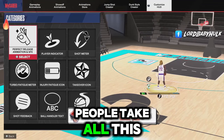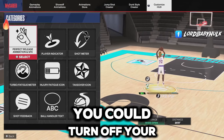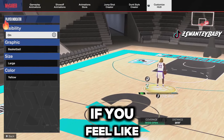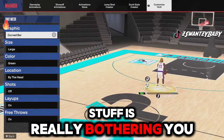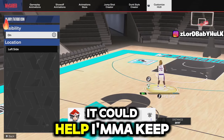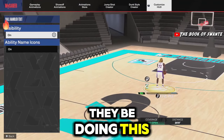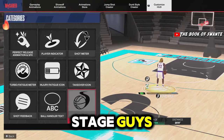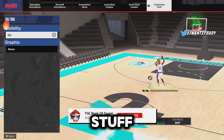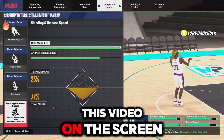One more thing - in every 2K, people turn off visual settings to reduce lag and delay. You can turn off shot feedback, turn off everything if you feel like it's really bothering you or causing lag. It could help. The stage guys turn off ball trail and all that - I'm gonna keep it on, but they say turning all this off helps in every 2K. If you're experiencing issues, this is something to test out.